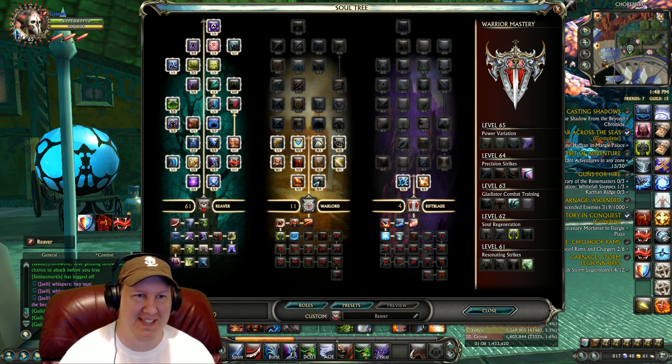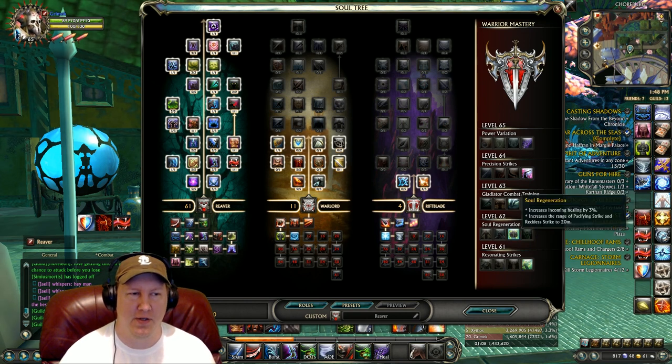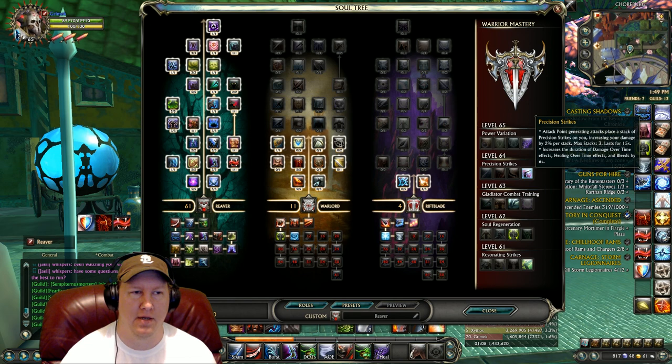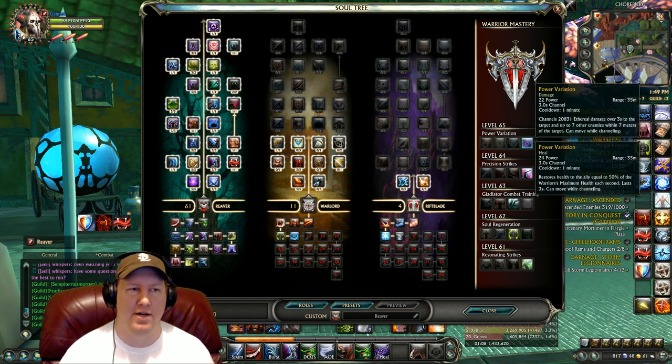The masteries are: 61 Resonating Strikes, 62 Soul Regeneration, 63 Gladiator Combat Training — and this is pretty much a required one because it reduces the cooldown of Viral Stream by nine seconds. A lot of the other stuff can be adjusted as you want, but I'll explain exactly why we went with certain things. We also have Precision Strikes and our last one is Power Variation.